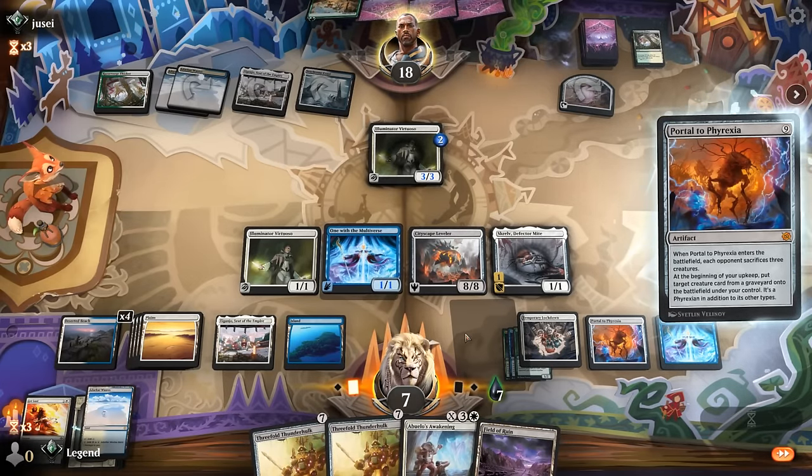We're okay taking seven and then Faithful Mending gains back some life. We don't mind discarding some artifacts. Our plan is to get back One with the Multiverse so we can cast a Leveler for free. We Thirst for Knowledge, digging toward our fifth land and only discarding one artifact. We find a Portal on top of the deck — even better. We clean things up nicely with a relatively healthy life total against Mono White and our opponent can't overpower this.